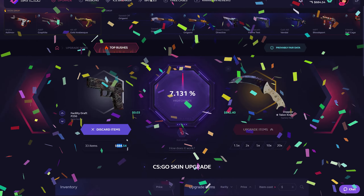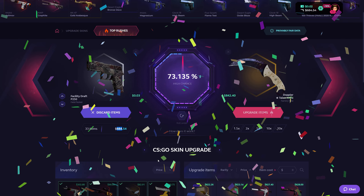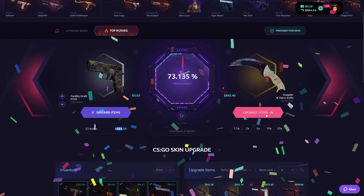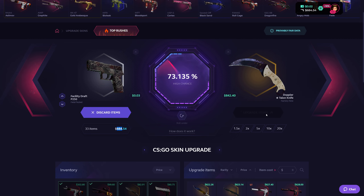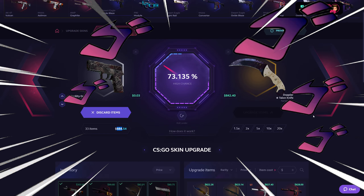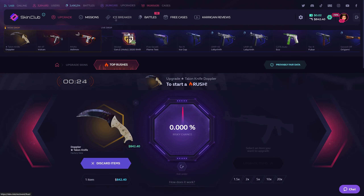Can I solidify them into one good skin? You don't have to do this — always play it safe, walk away with profit. But I'm gonna do this for you guys for the video. Talent knife factory new — 73% chance. I hate all-ins. Please don't go over. Easy peasy, lemon squeezy. That is an easy W. Easy talent knife, for free, just by depositing and playing on the site.